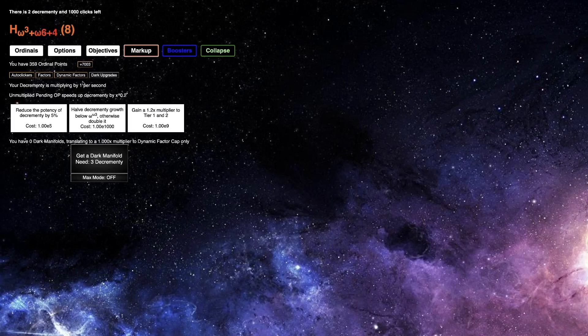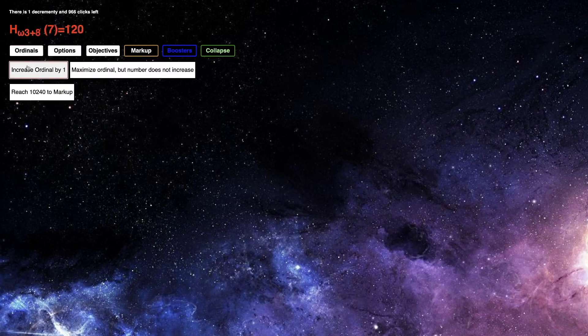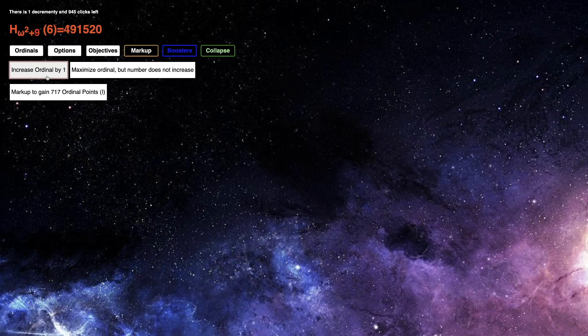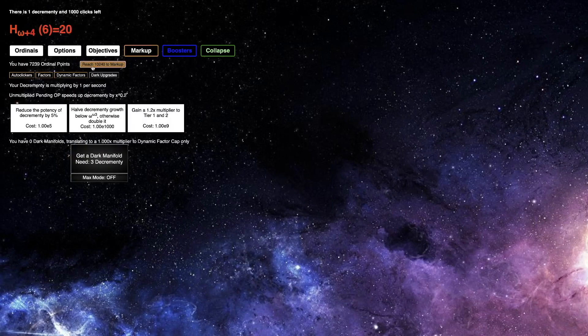It's multiplying by 1 per second — still 1 per second? Because now I have 3 decrementy and I don't know what it's talking about. I mean, I now have 10,000 ordinal points. Pending ordinal points speeds... I still don't know what any of this is, or what 'unmultiplied' is standing for. This is really strange. Maybe I should just complete the challenge — maybe that's a good idea, because then I can get decrementy really easily. Maybe I just need incrementy. This is like anti-incrementy, perhaps.